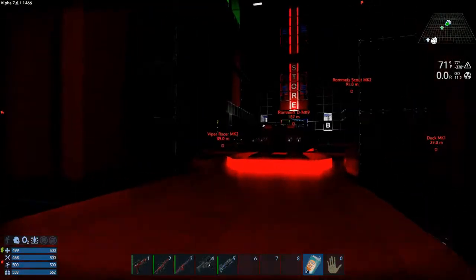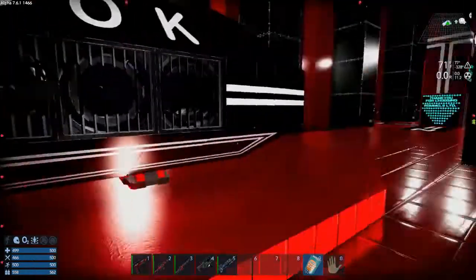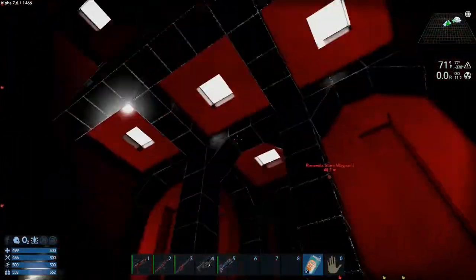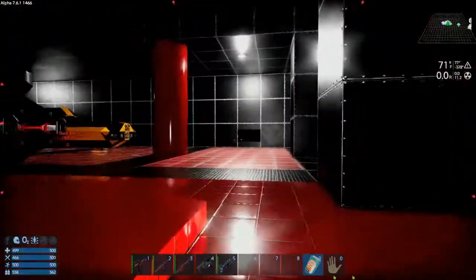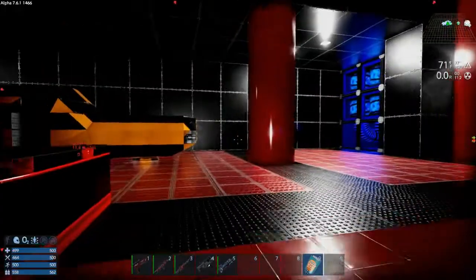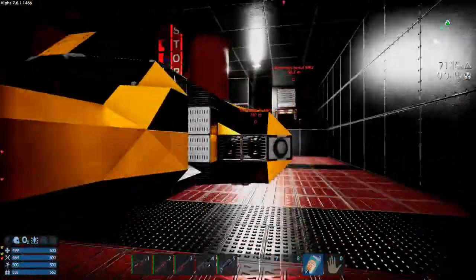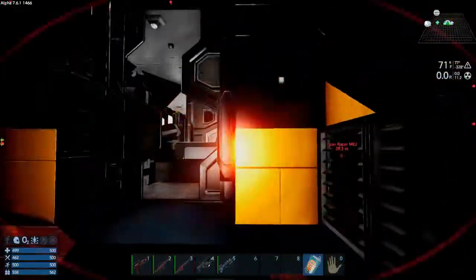Up here to the north you get some vehicles on display. This one doesn't really have a name, I'm not sure which one this is. But yeah, all these that are here you can negotiate for purchasing. This one is the Duck MK1 — you can negotiate for purchasing on this one.